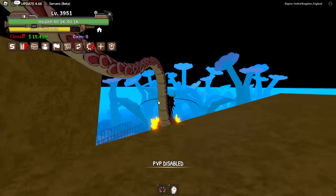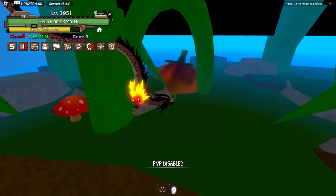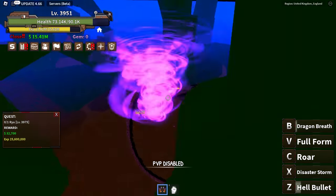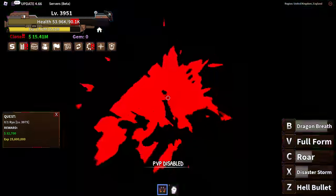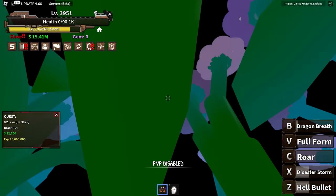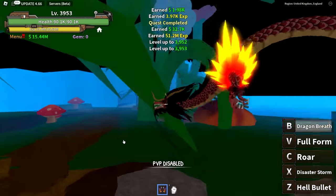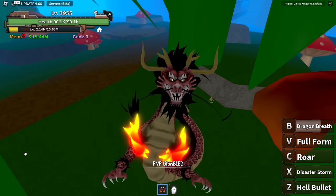One quest away from completing everything! 50 more levels — that's all we need. Let's kill Ryuu. Dragon gives us a health boost — thank god. I actually died on camera — he was one HP! Let's go back, hit him with one fully charged Dragon's Breath — boom, he's dead. I'll keep doing this quest — I'm literally one level away from 4000!